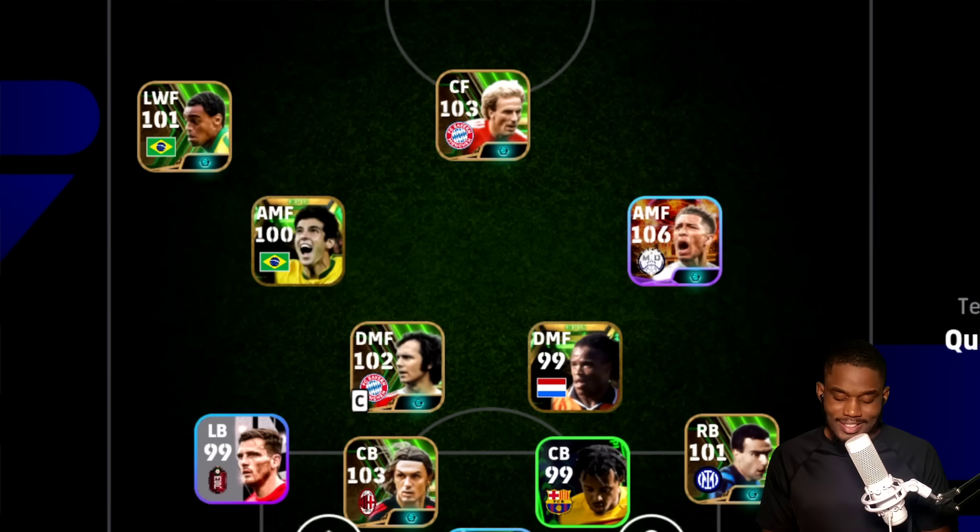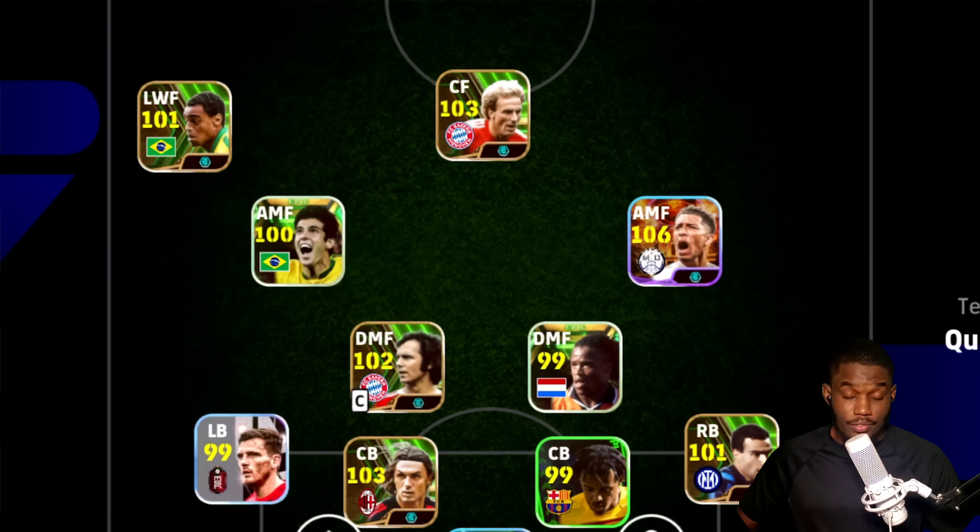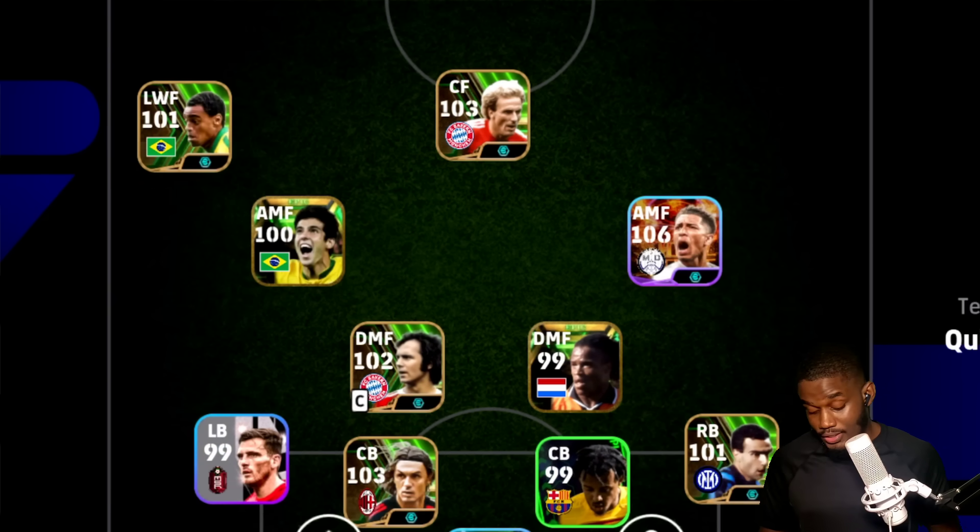Finishing, place kicking, curl - of course Neymar would be better at those, he's a center forward - poor finishing and curl on Dennison. Speed and acceleration: Dennison. Stamina: Dennison has very good stamina, I was expecting it to be very low. From the start you can tell Dennison isn't really going to get you a lot of goals, but he's definitely going to cause trouble down the flank with his dribbling and running.